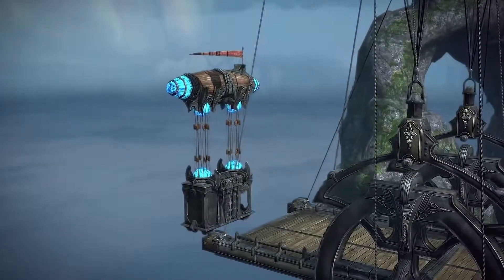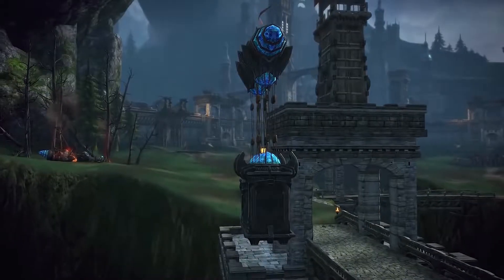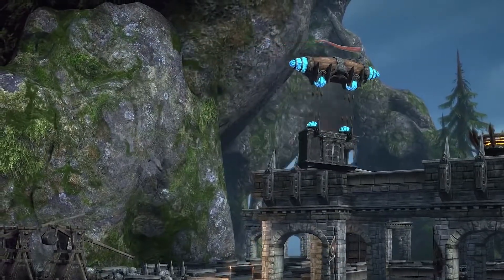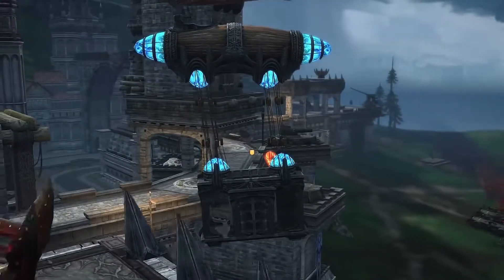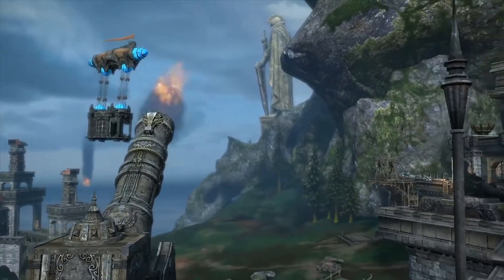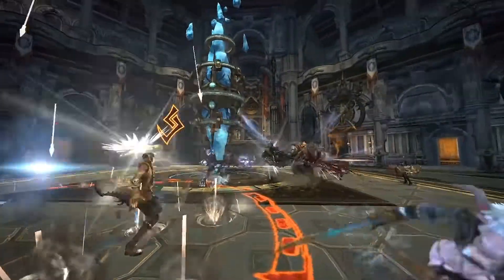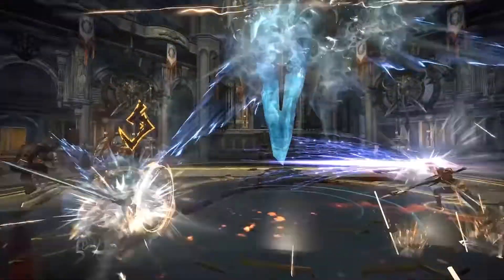The absolute quickest way to get inside the stronghold is to climb aboard the airships near the starting area. They fly over the outer walls, but airships can be shot down, which means you could die without ever even getting close. Corsair Stronghold is available now as a free update in Terra for PlayStation 4.